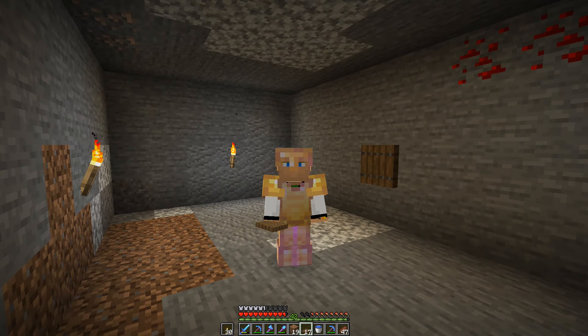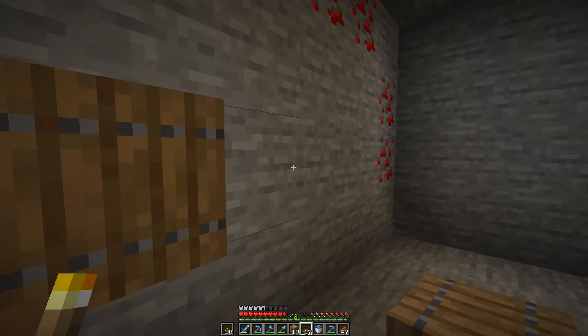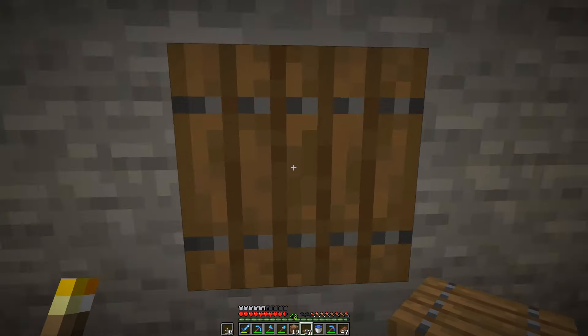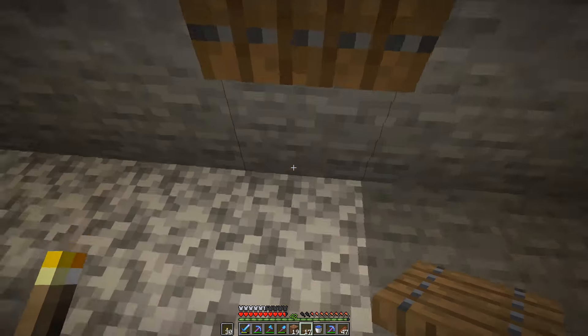But I want to introduce to you a new method that was introduced with this update. In 1.14, if you didn't know already, there have been a couple changes with crouching and crawling. If you get a trapdoor like this and you stand in front of it and close it on yourself, it will push you to the floor and you can crawl in a 1 by 1 space.